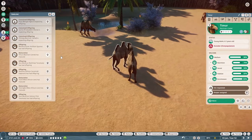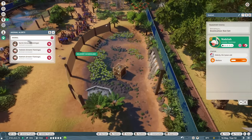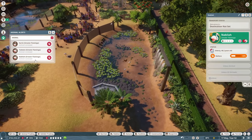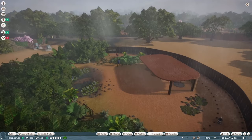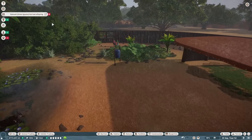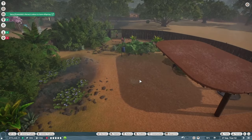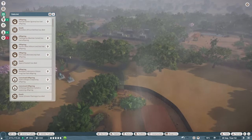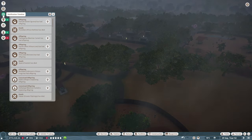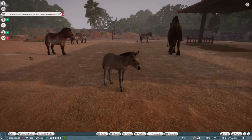I spent some time collecting matured animals and moving stressed flamingos to a specific spot so their stress would go down. This is also where the issues with the horses started. I also remembered choosing this location for the zoo because it didn't rain here — or at least I thought it didn't. But it rained a couple more times and then didn't happen again. One of the horses had a baby, which I thought was ridiculously cute.